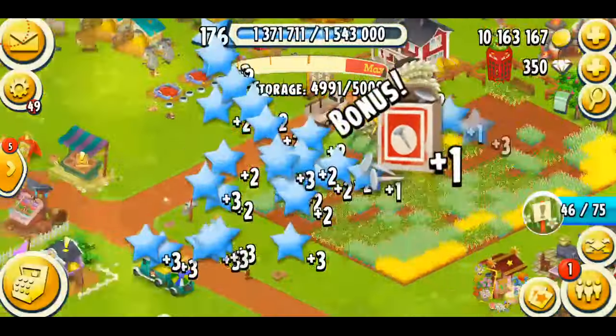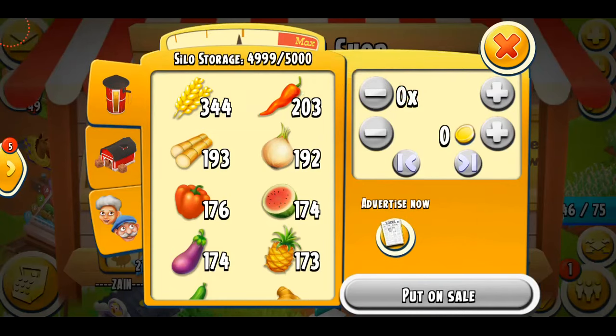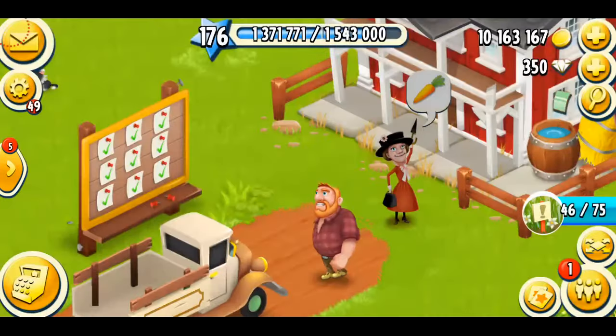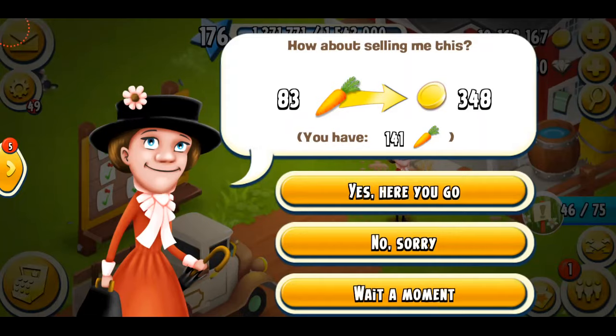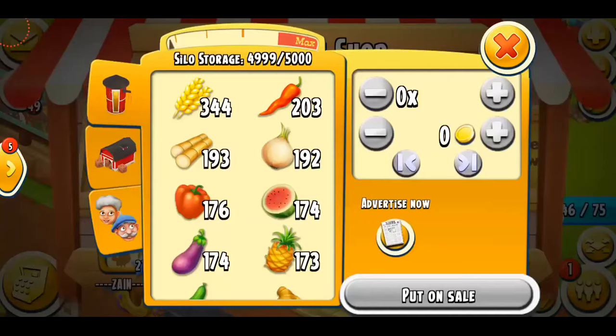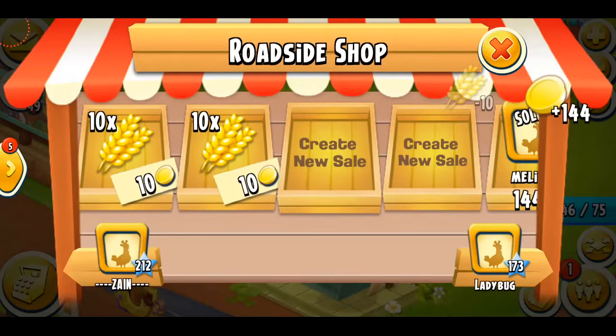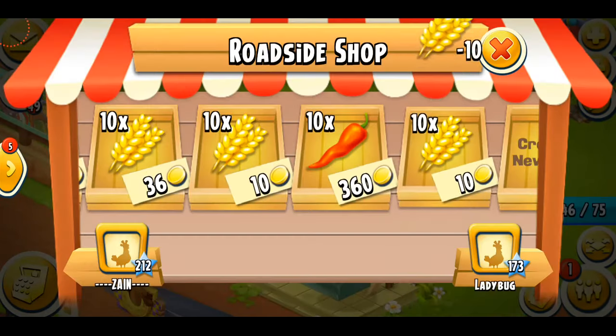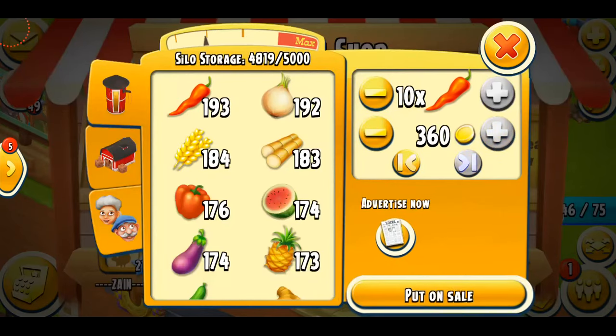It's like the beginning of the game and my silo is already full. I need to see what I can sell. I have so many wheat — not sure where it all came from, maybe I was doing weeding. Let me check these visitors — nope. This lady needs a lot of carrots; I'm just going to say no because that's a really bad deal. I'll just put the wheat out, and I also have some chili to sell.